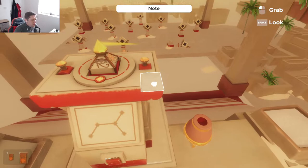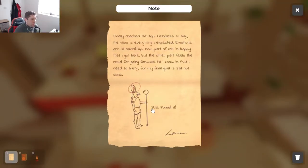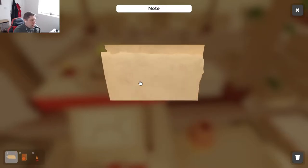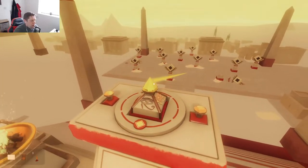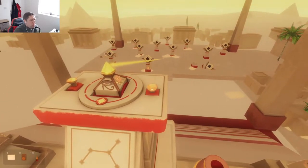We have a lighter, and we have a note which says: 'Finally reached the top. Need to say the view is everything I expected. Emotions are mixed up — one part of me is happy that I got here, the other part feels the need for going forward. All I know is I need to hurry, for my final goal is still not done. P.S. I found it.' There's something on top of a head there, so let's keep that in mind. We can actually rotate this, it looks like.